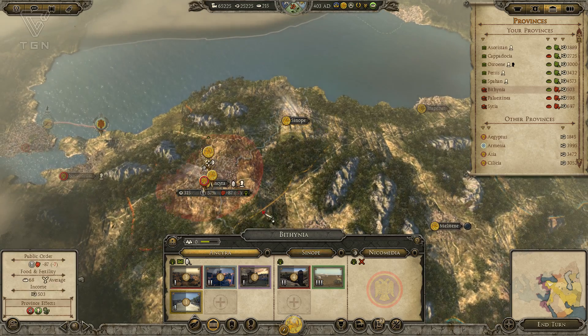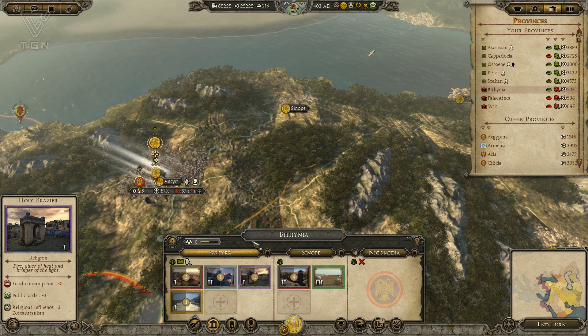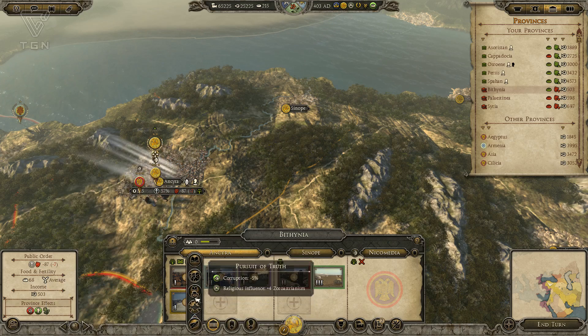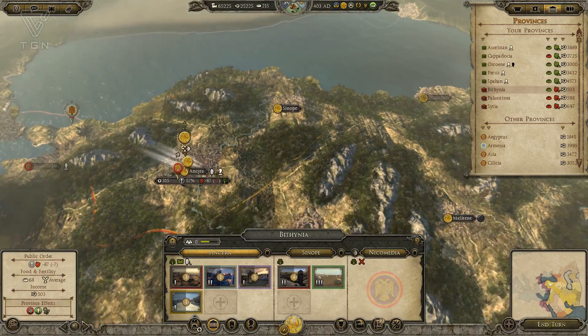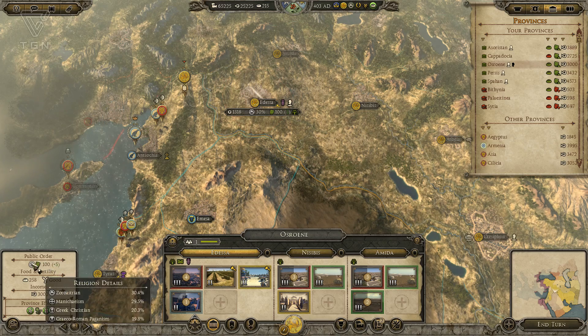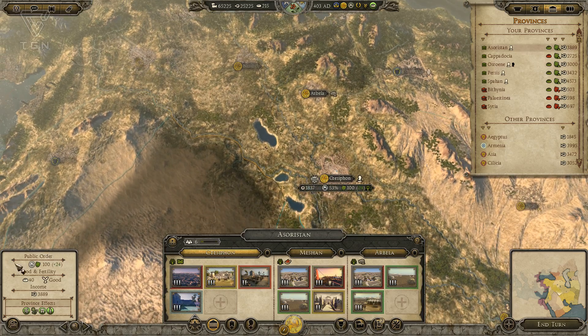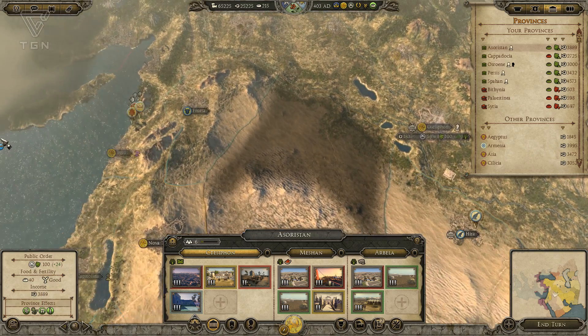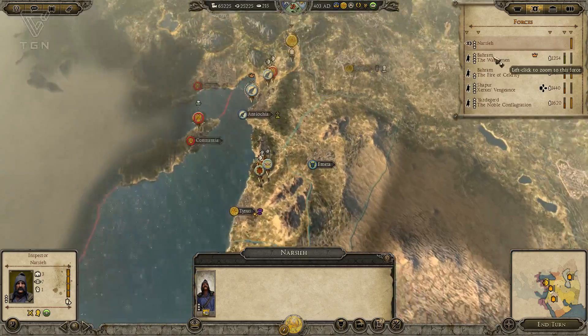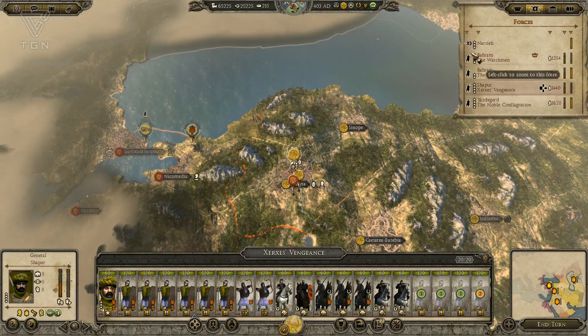Now we can issue an Edict here as well. We probably want to issue an Edict that's going to spread Zoroastrianism, because this area is probably very Christian at the moment. Yes — the Greek Christian is dropping but there's no gain in Zoroastrian yet. There we go, plus four. The reason I haven't done a lot of that back here is because a lot of these provinces are already majority Zoroastrian — that's why I haven't been building those buildings back there. You can use your Priest to influence this a lot as well. I don't have any Priest out at the moment.